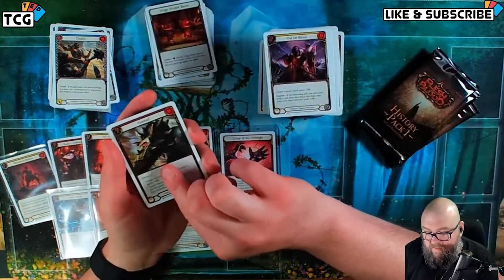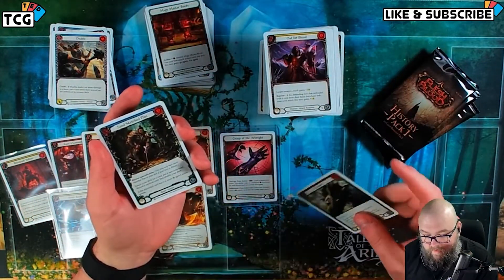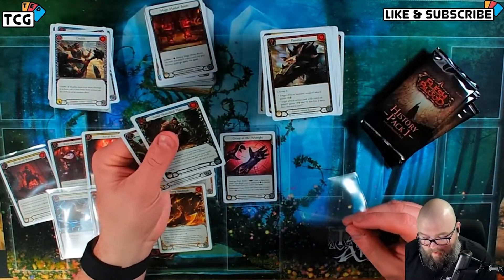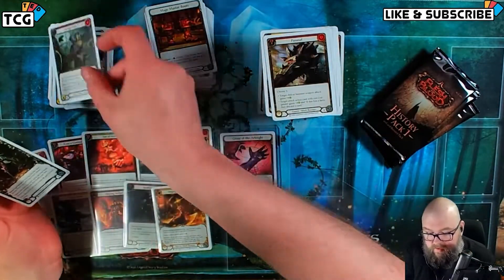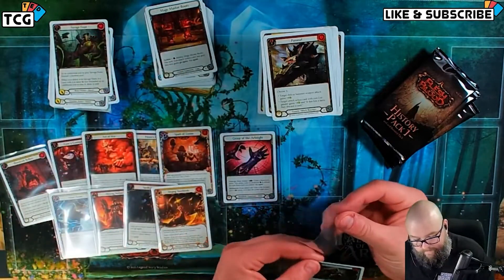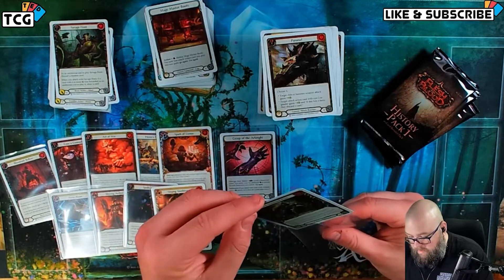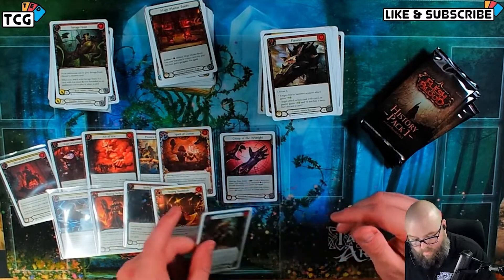Dash is a good looking card too. Pommel — another Majestic. Stan's Sketch Plan and a Savage Feast. You definitely get a haul of Majestics out of these boxes — that's good to see.